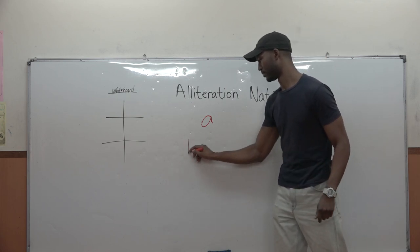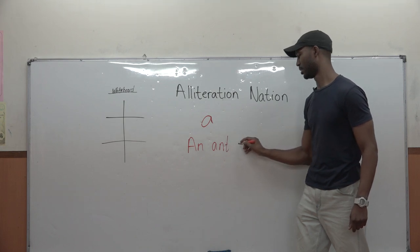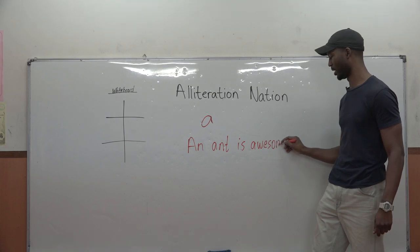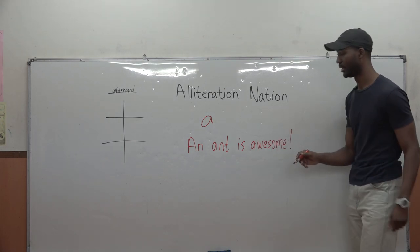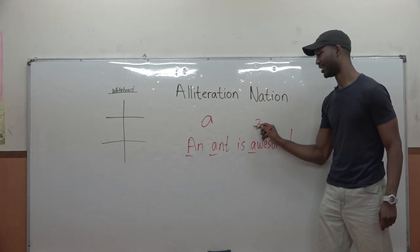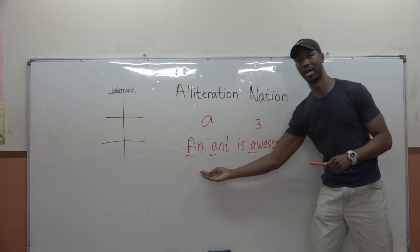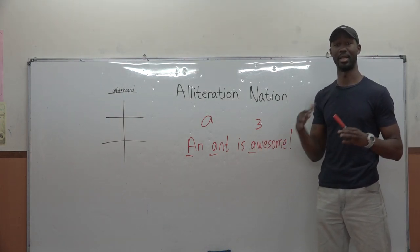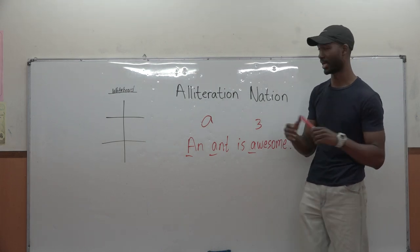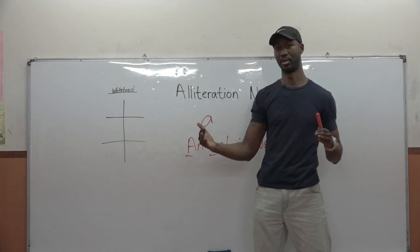Here's an example: 'An ant is awesome.' That team would get three points — it's not a very high scoring sentence. But if another team has five words that start with A and they're grammatically correct, then their team would get five points. At the end, I'll go around to each table and give their table a star if they were the team with the longest sentence.